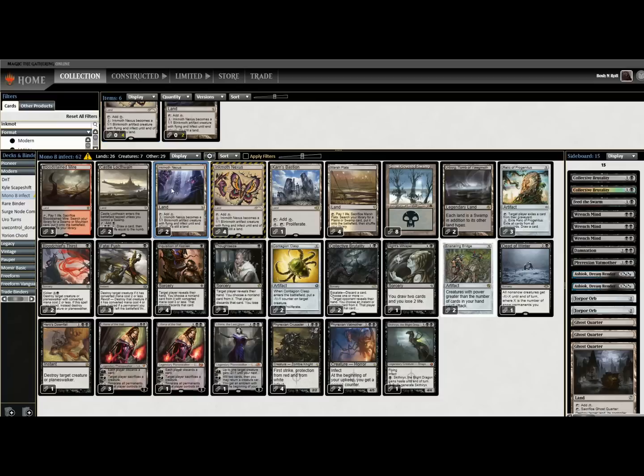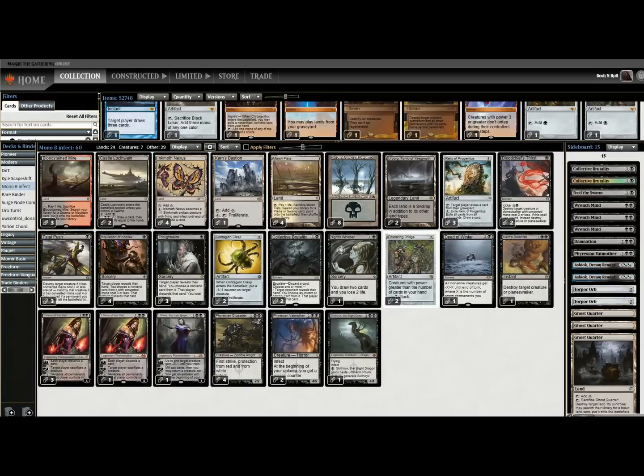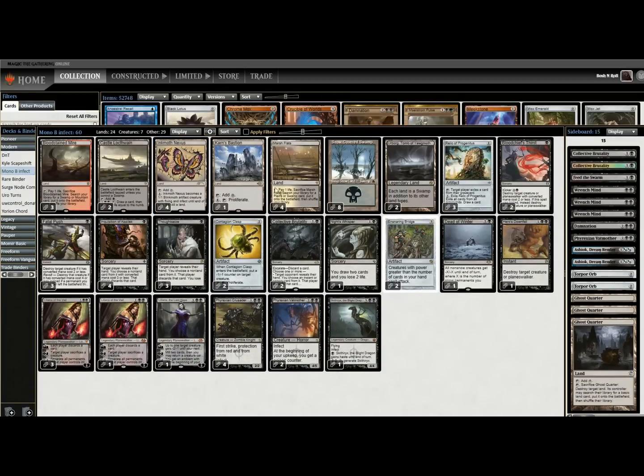I can make my Inkmoth Nexus art match too. So now our Inkmoth Nexuses match. I'm a little skeptical of Ensnaring Bridge in the main deck like I talked about. I can see where it would be good, and I guess I could just not cast Vatmother if it's bad. So I'm going to leave the main deck as is other than that.